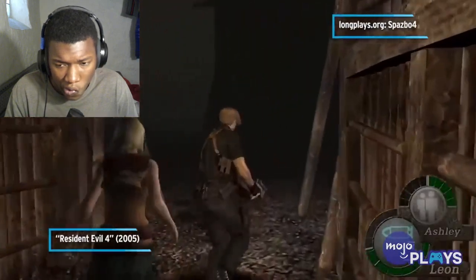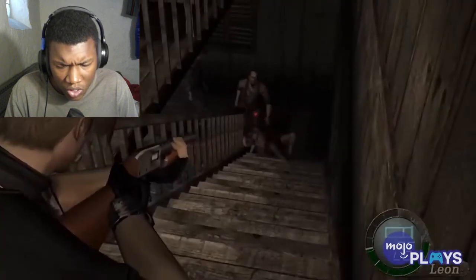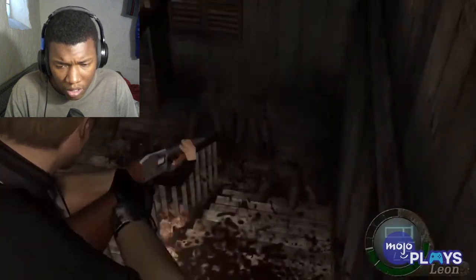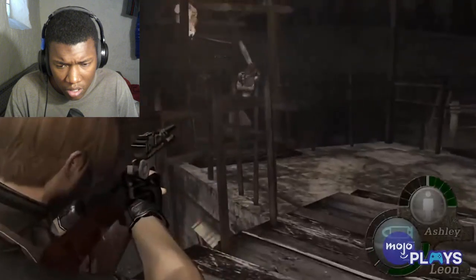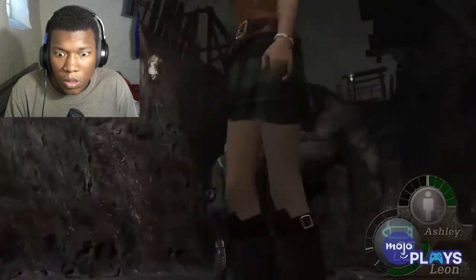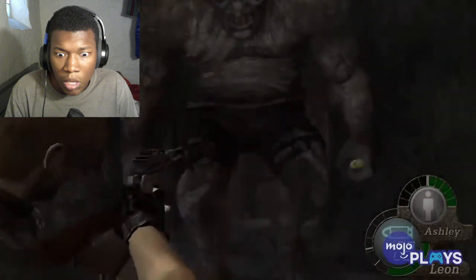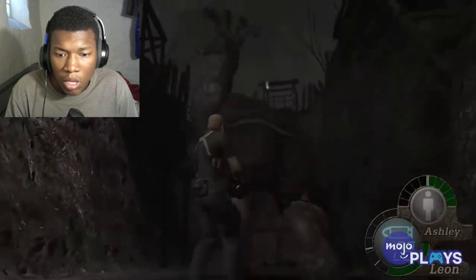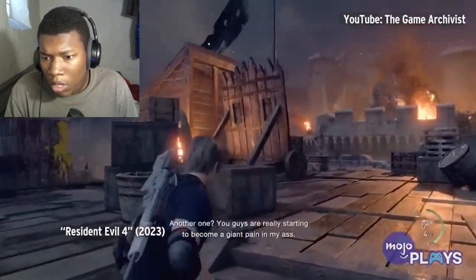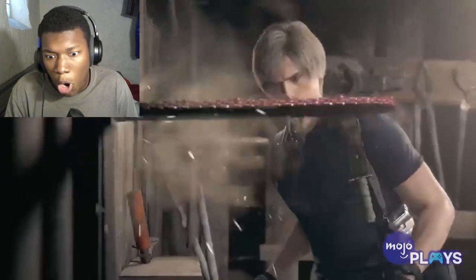In the original Resident Evil 4, right after we defend the house with Luis, we're greeted with a gate and an option: left or right. If we go left we'll encounter the chainsaw-wielding Bella sisters; if we go right we'll encounter another El Gigante that will chase us down a narrow path. If you're feeling up for an extra challenge you could do both — take the left path first and backtrack, giving you more treasure but using more of your ammo. This decision didn't make its way to the remake; we don't fight another El Gigante until the new fight at the castle, though we do still get to face off with the Bella sisters.